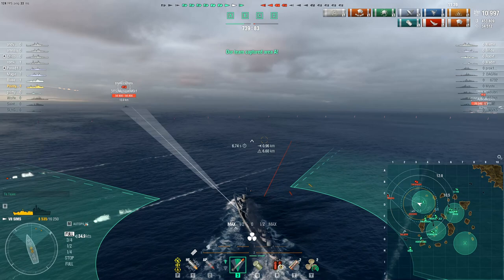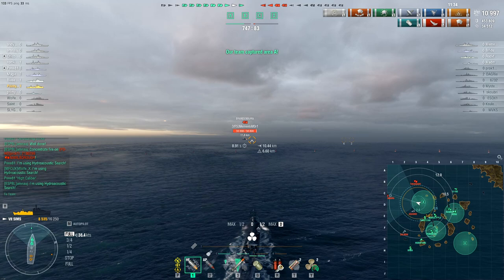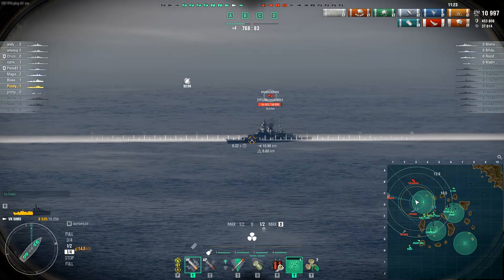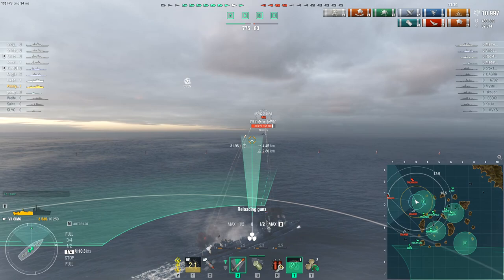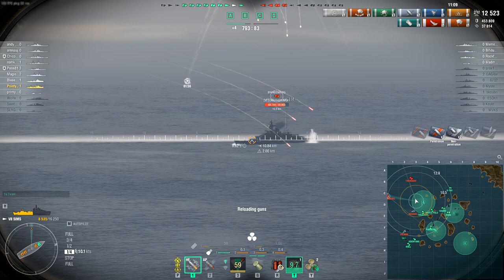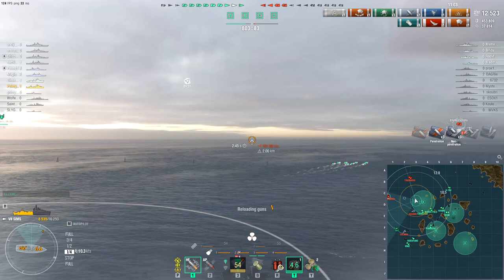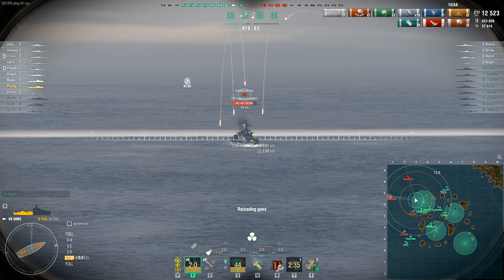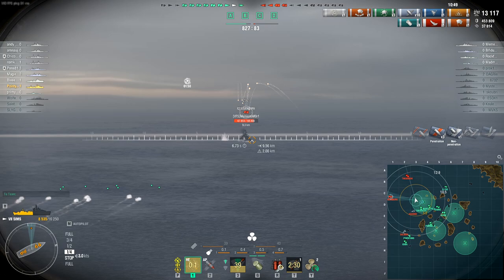Let's not die to a randomly dropped torpedo — that would be embarrassing. Almost in range, I might just smoke up and fire away. We're rapidly getting towards the point where the Takahashi can drop torpedoes into my smoke, but I'll try to position so that's not an issue. I think we're just out of range for those torpedoes. Even if he slowly runs into them, they do super low damage — especially when you consider that most preferred targets like battleships will have some form of torpedo protection bulge.